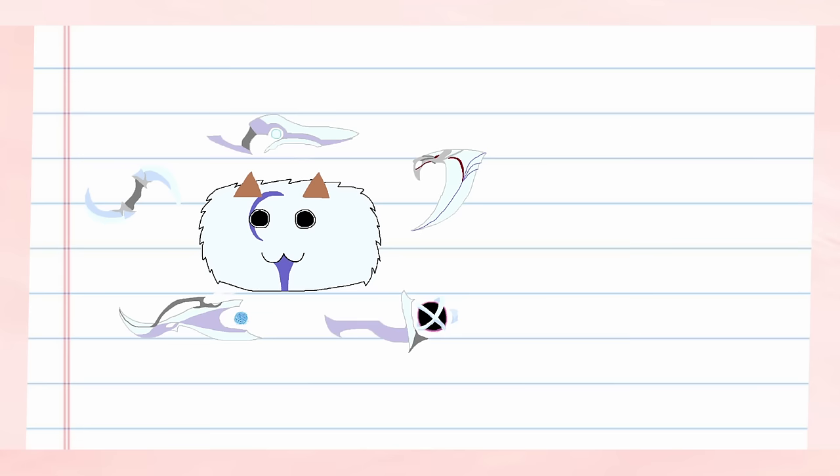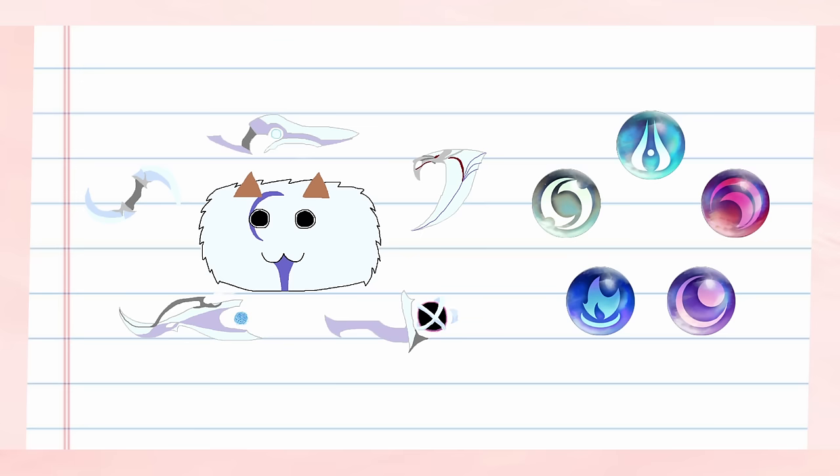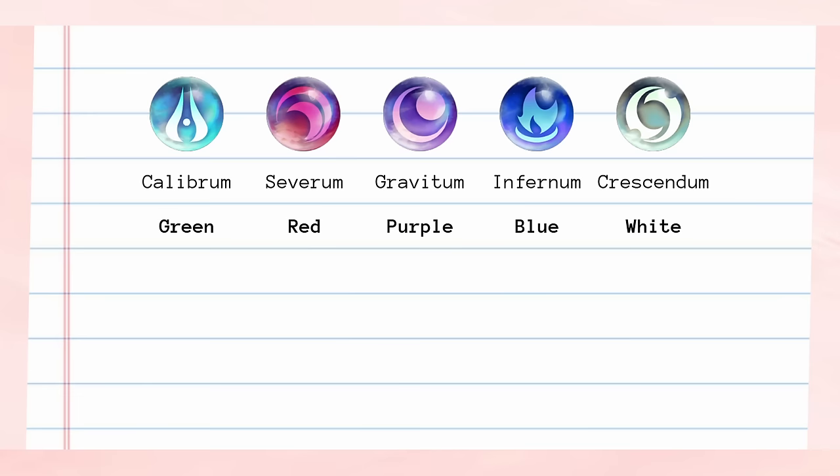What actually happens though with the clear is quite nice. Before I can explain how the clear works, I have to explain how Aphelios' guns actually work for those who are unaware. His guns can be daunting at first, but he's actually not the most complicated to understand after the initial hurdle. Aphelios has five guns: Calibrum, Severum, Gravidum, Infernum, and Crescendum. Most people refer to these as green, red, purple, blue, and white guns for simplicity.